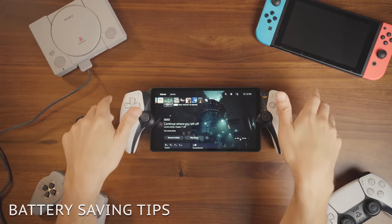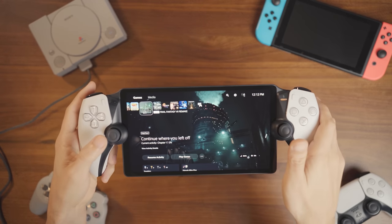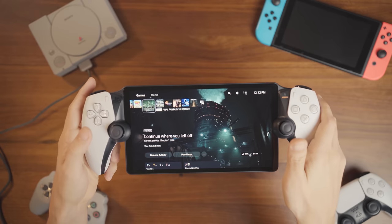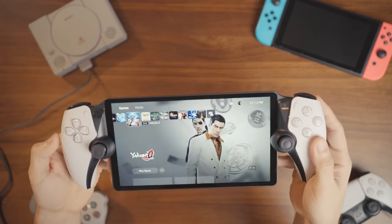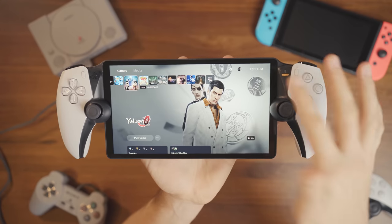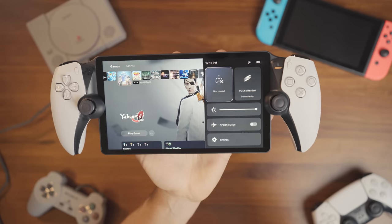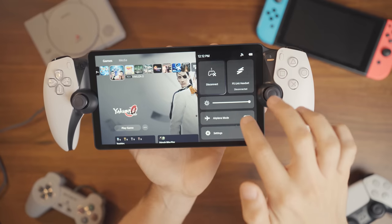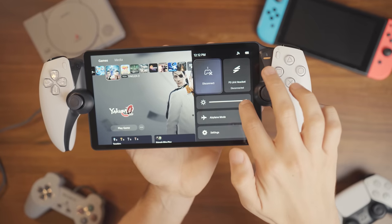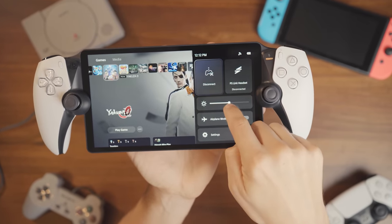Now for battery life. Most people have been getting about three to five hours, maybe more. There are a few settings that are important to know about that will make battery life a lot better. If you get your PlayStation Portal and swipe from the top right, you'll get different settings. One thing for sure: brightness. If you lower the brightness, your battery life will be better.